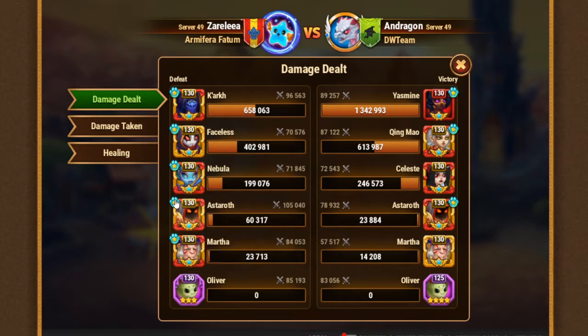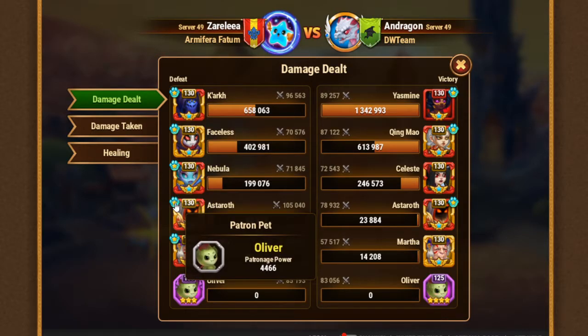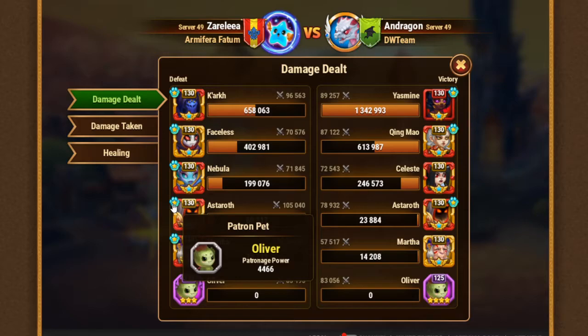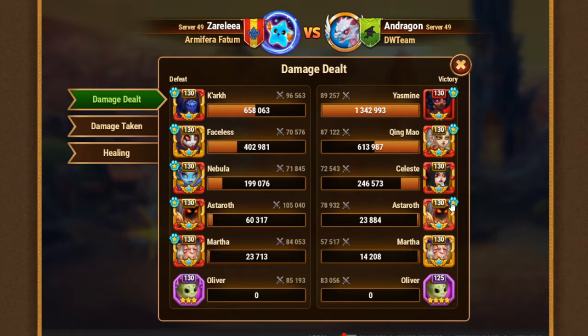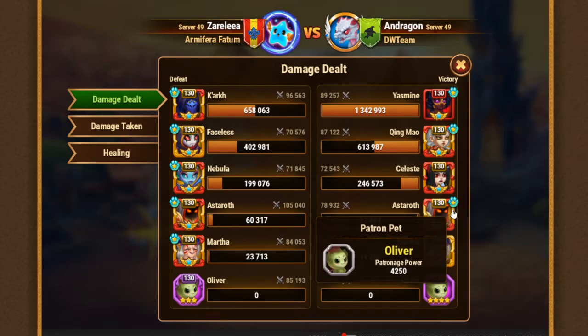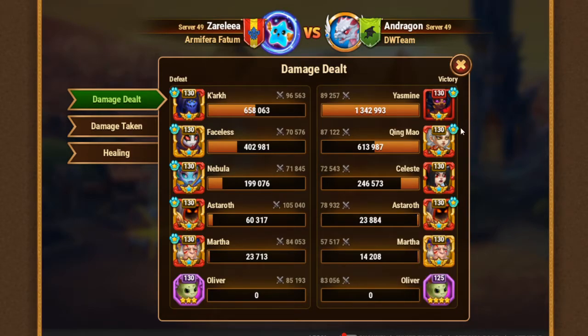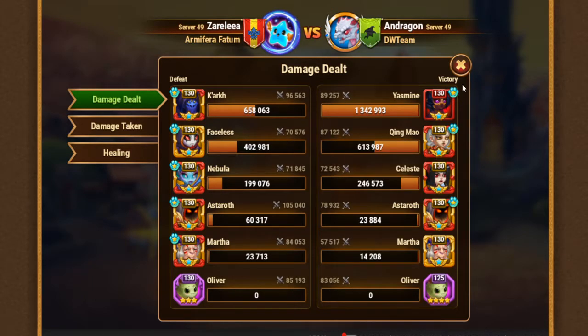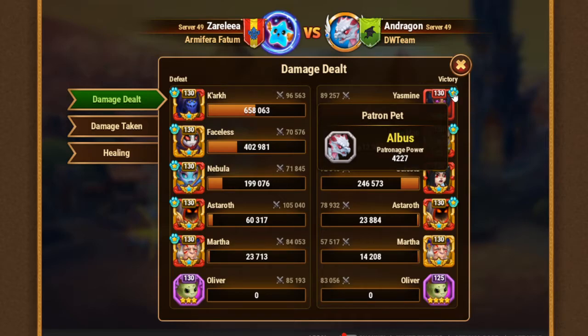His main pet is Oliver and he gives a lot of patronage. We've got the same situation here - my Oliver helps Astaroth too. And I've got two serious buffs: Fenris into Chinmao, and Albus into Yasmin.